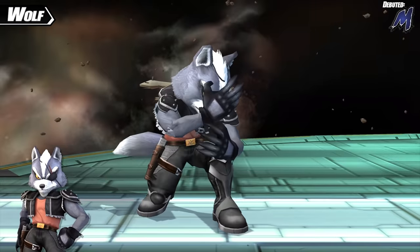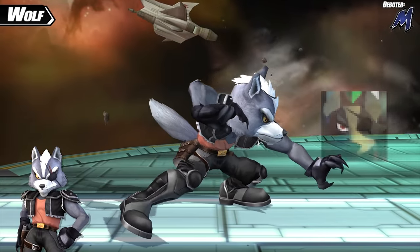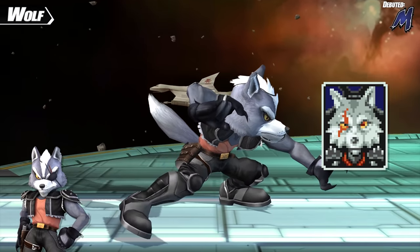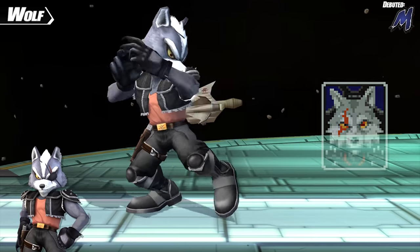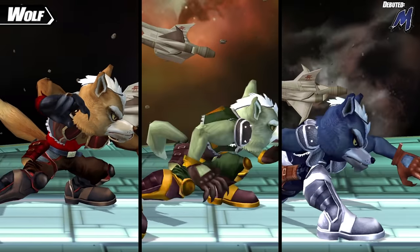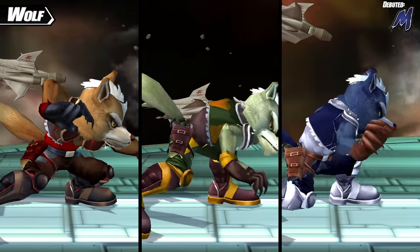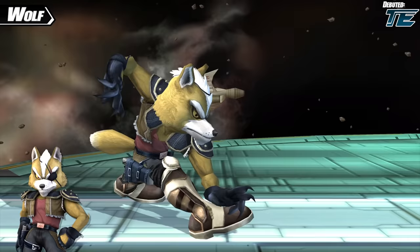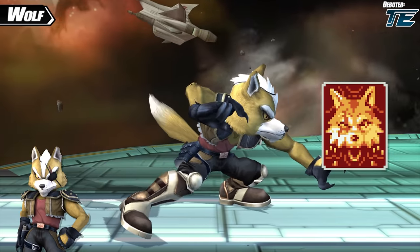Project M also gave Wolf a full alternate costume that is a mixture of many elements of Wolf's design over the years — elements from his Star Fox 64 appearance, a brief appearance in Melee's intro video, and even his appearance from the then-unreleased Star Fox 2 all come together to create this design. This alternate costume came with red, green, and blue variants for team battle colors with no true references. A new golden fur variant was also created, with the fur color potentially coming from Wolf's portrait in Star Fox 2.